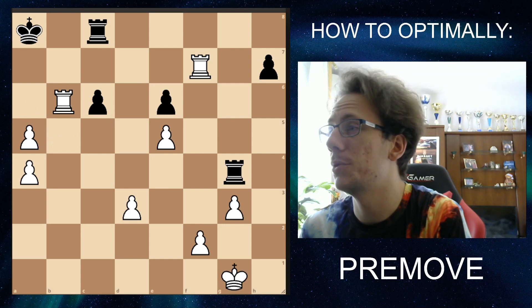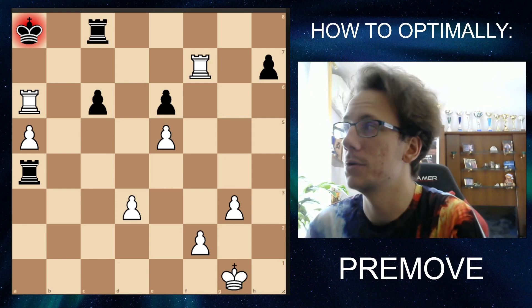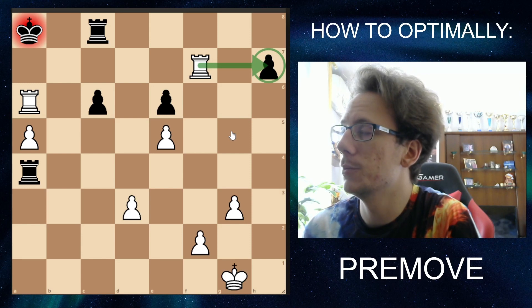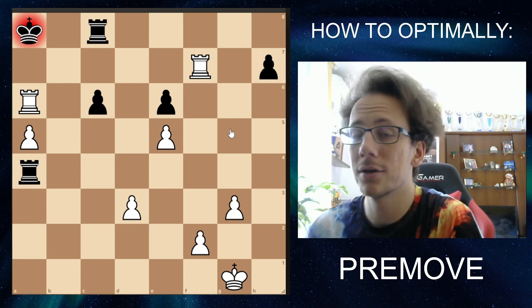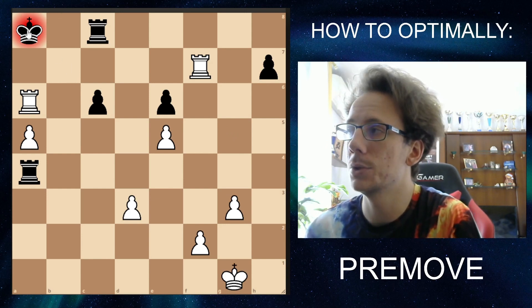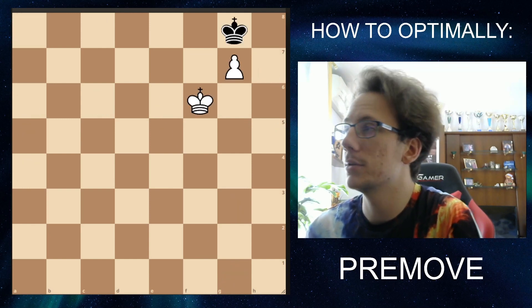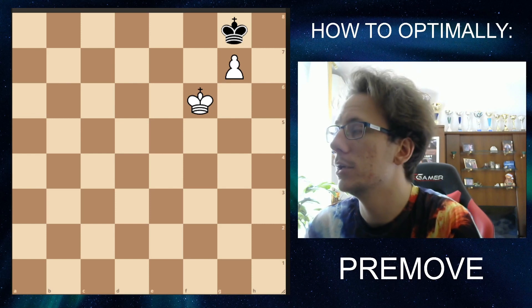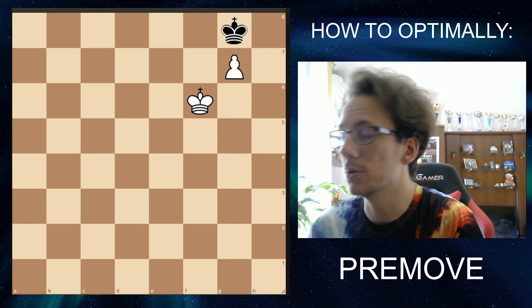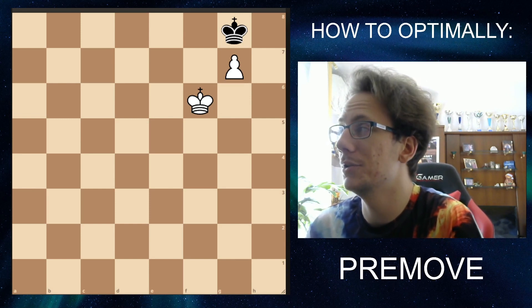The number three point about pre-moving: you can do it when the opponent's move is completely forced. Let's say we want to go rook takes H7 next move. It's a safe pre-move because black only has one legal move in this position — king to B8. We know that it must happen, so even though it's our opponent's turn, we can safely pre-move this. The opponent's move is completely forced, so we can actually pre-move the rest of the game here.